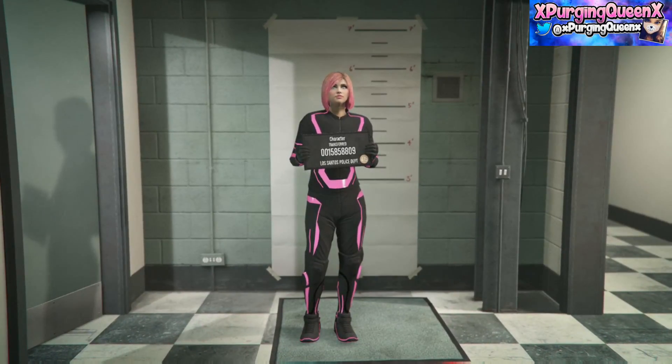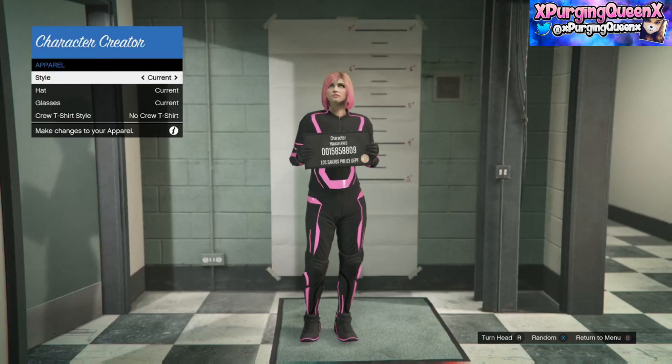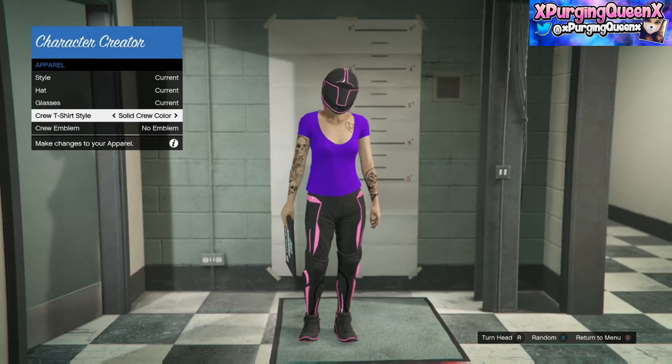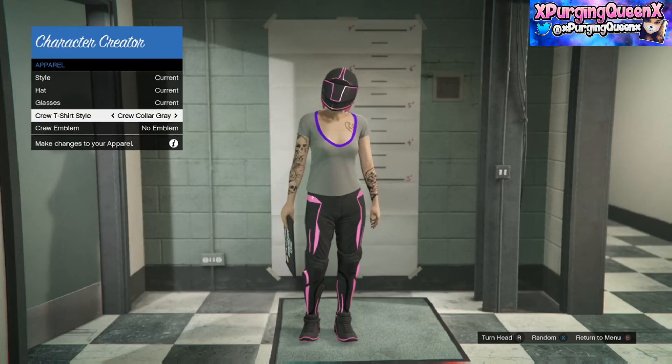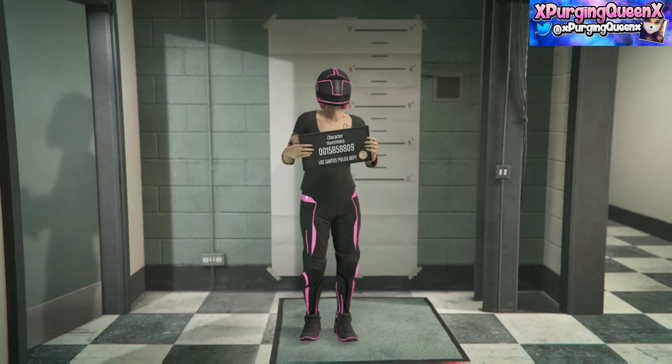For the sake of the video, I've flipped through a couple of different colours just so you guys can see what different colours you can choose from. Obviously, if you're in a crew, whatever crew colours you have access to will be your crew colour. Once you've chosen what crew T-shirt you'd like to wear, go back and then click save and continue, click A and then it will take you back to free mode.